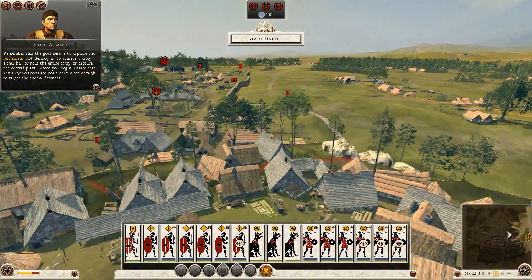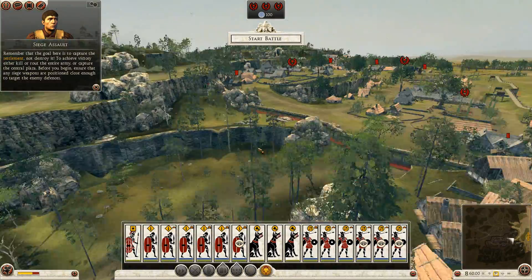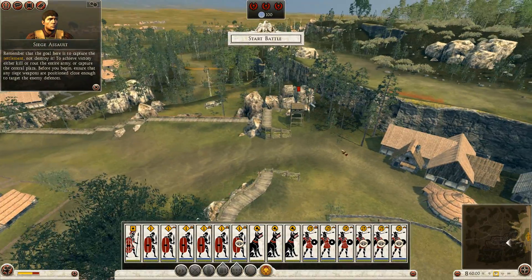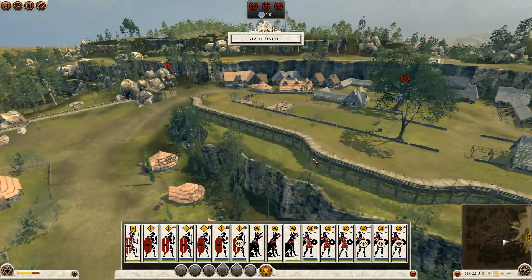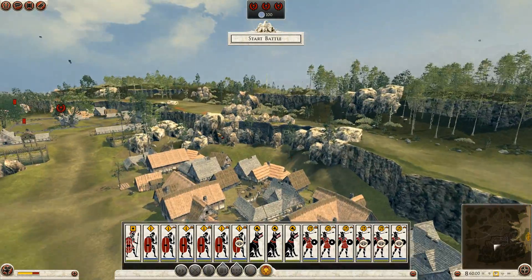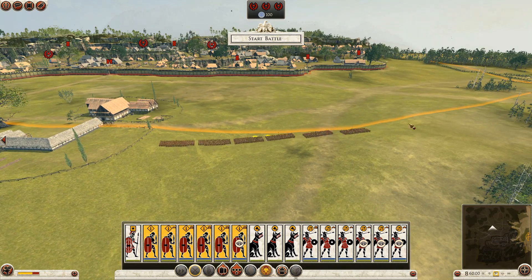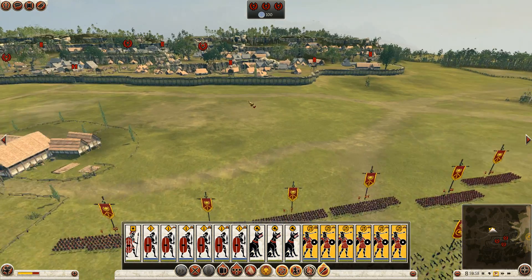Dry weather is going to start the battle — gotta have that dry weather for our javelin throwers. We have some fort walls here, which are rather nice. Which way is best to approach this village? I'm thinking of using the mountain pass over here to really get behind the enemy and muck them up from there. I think this will actually be a more challenging battle — we might actually lose this one. Let's just deploy all of our troops and start the battle.